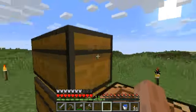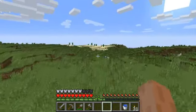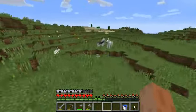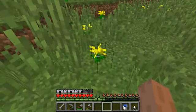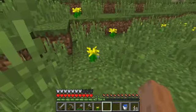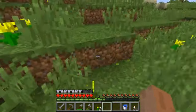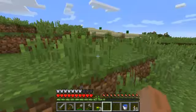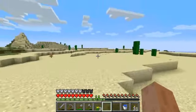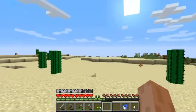I thought I had more. Okay, so today we are going to go on an adventure in that desert to look for a desert temple. That's my main priority. I need dandelions for yellow dye — I don't know what for, but it's going to be useful. We're off, and I'm going to collect sugarcane and cactus.